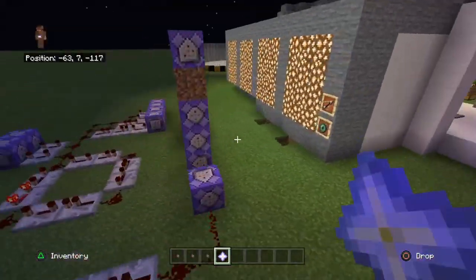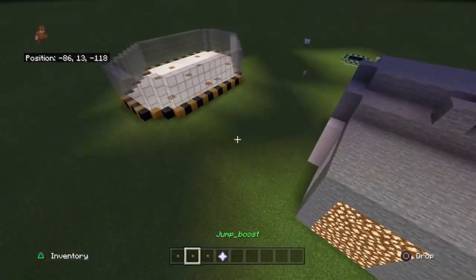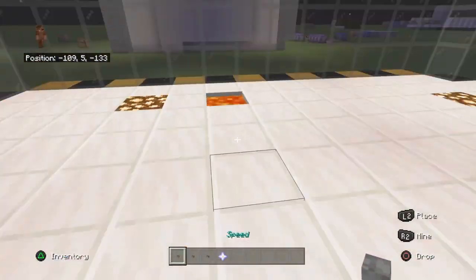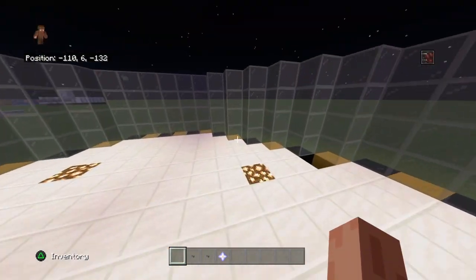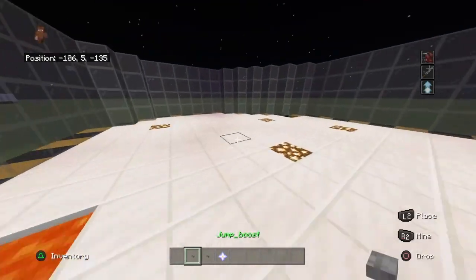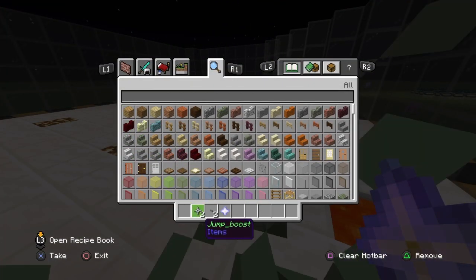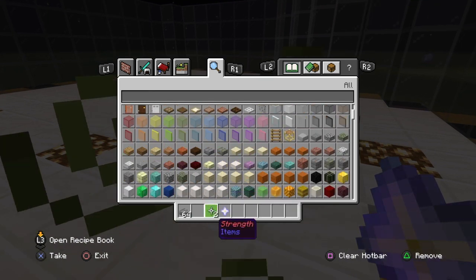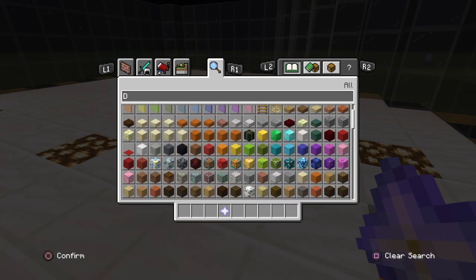It depends on how much you want. This is pretty much the command behind it. For instance, if I come over here and drop it — sometimes you will get it. There you go — I got speed, jump boost, and strength. And then with the heal, which I thought was really dope, let me quickly grab a damage potion.